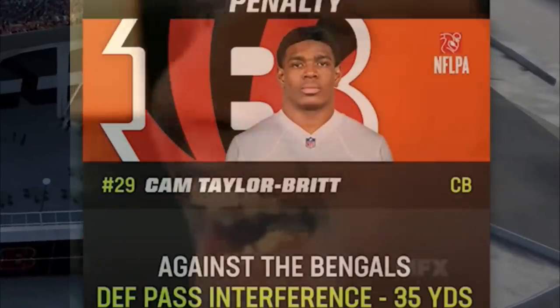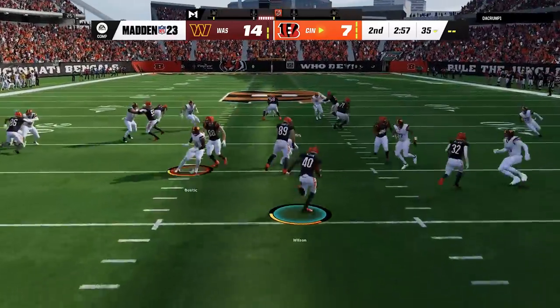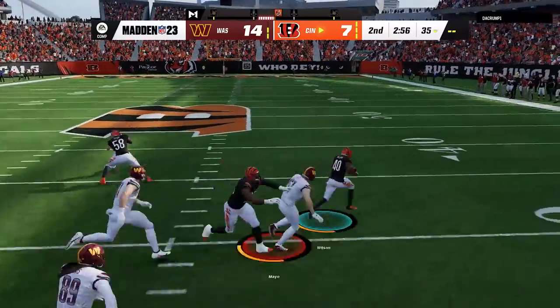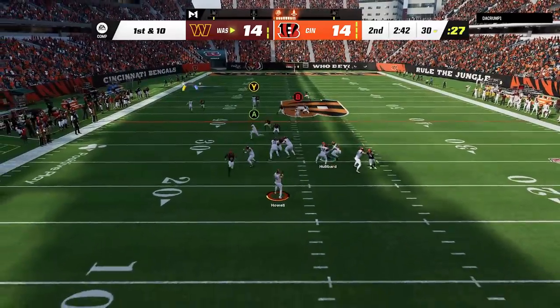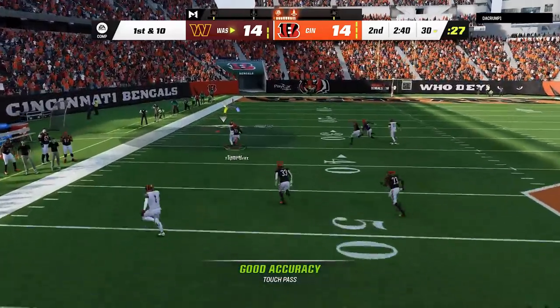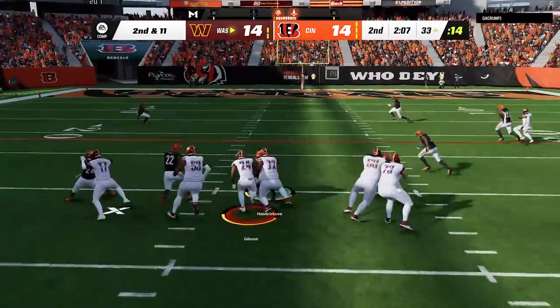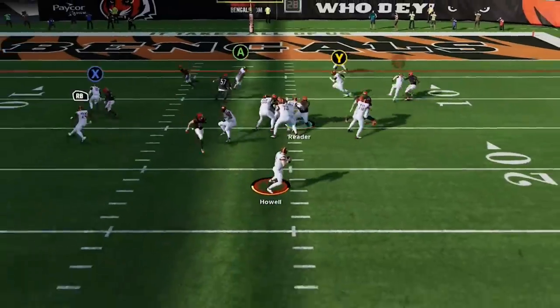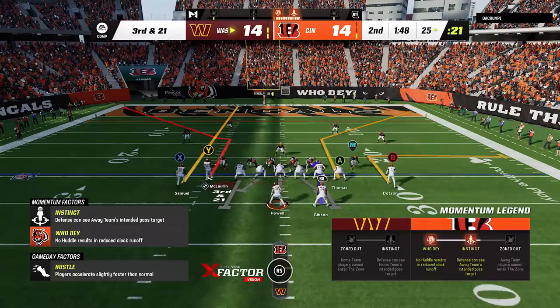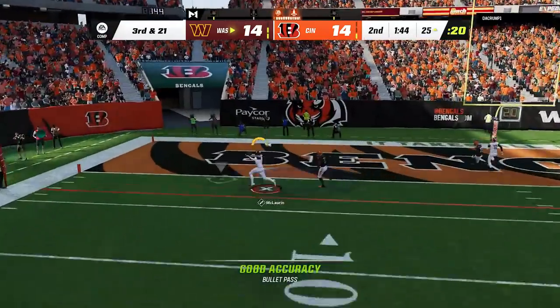On the ensuing kickoff I usually kick to the fullback but was feeling confident in my coverage skills for some reason — not doing that again. Back on offense I try the shot fade cross one more time and this time he actually impedes my receiver, so I take the PI call to get into field goal range. I wanted to kill clock so I run the halfback base on back-to-back plays to get into the red zone, but that plan falls apart. On 3rd and 21 I see him back everyone off in cover 0 again, so I switch to the bench route for an easy score.